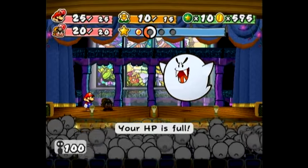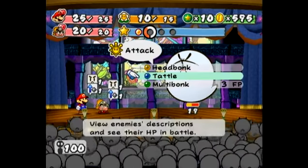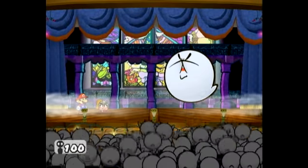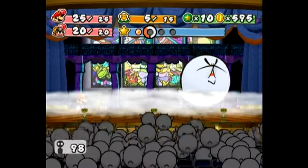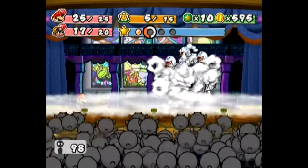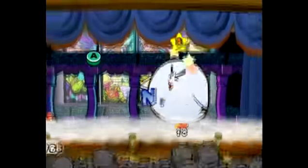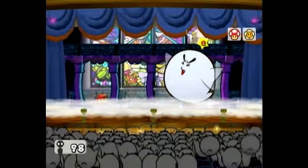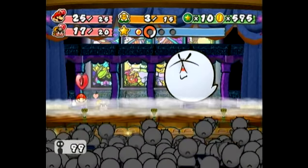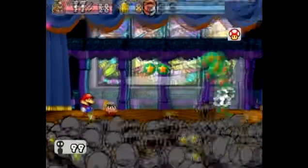He's getting ready to do his confusion attack, so we're going to want to take care of him as soon as possible. We're going to do Spin Jump even if we might miss — and we did. But he missed his attack too. Well, that wasn't too bad. Now he's back to full Big Boo form and we've lost our extra attack power. Let's do another Spin Jump — now he only has two HP left, so we are very close to defeating him. And that's it. Not a hard fight, but kind of a prolonged one — if you're smart about it, you can probably take him out in less than five turns.